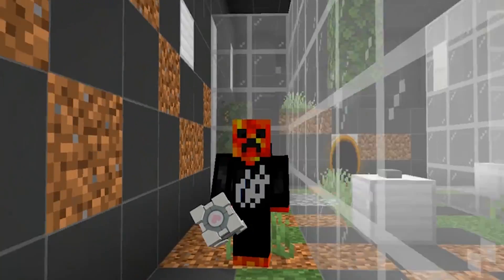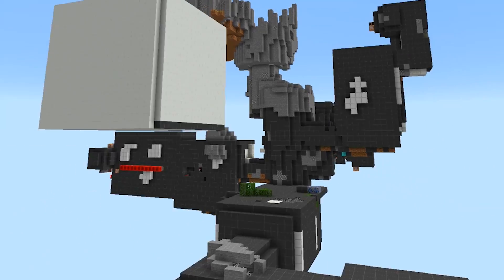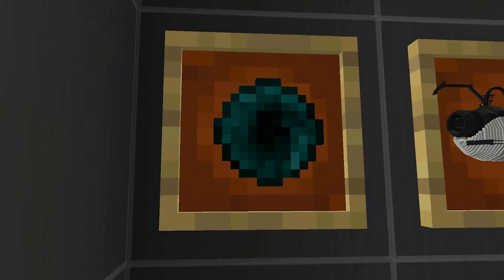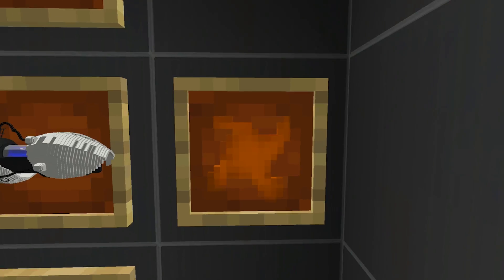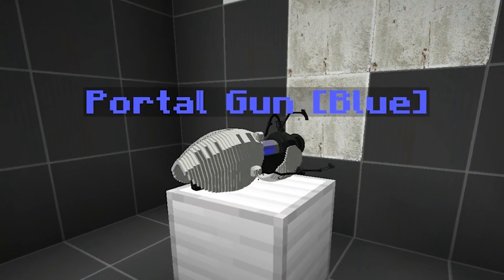Today we are crafting the world's first Minecraft Dual Portal Gun. We have to go through this entire map and collect a black hole, blue portal gun, and all sorts of recipes, which also include cake, so we can make the world's first ever Dual Portal Gun.